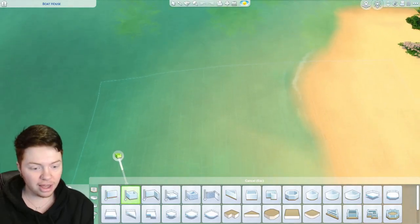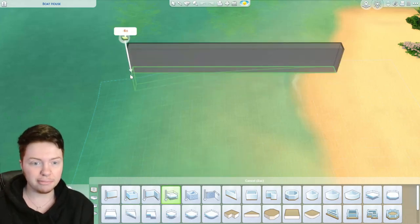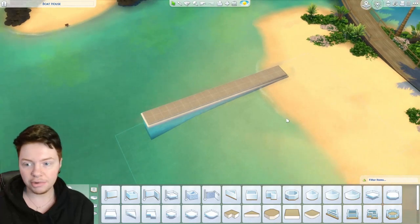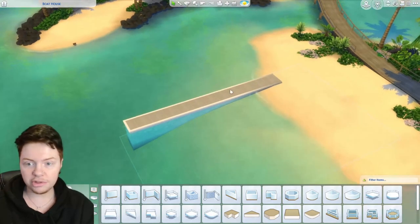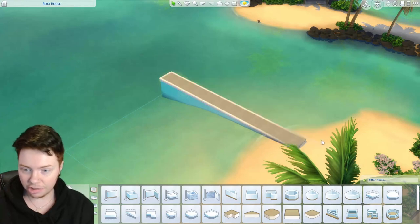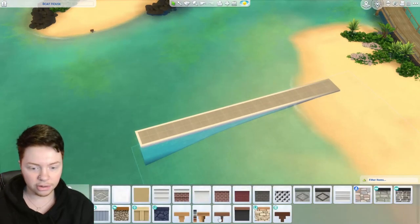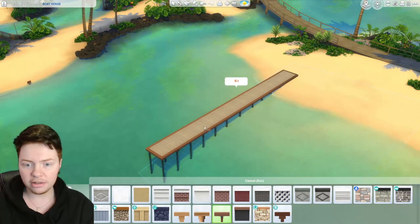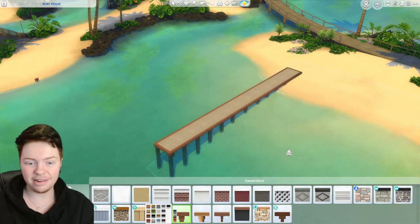We're going to start with our dock. I'm thinking we could use a foundation but I'm worried that'll mess everything up, so I might just use a platform to get onto the boat. It's going to make a sort of foundation anyway, and I'll drag it out — we'll have it be two wide. We're using a quite small lot. I don't really want a massive boat; I think it'll look better if it's smaller. Actually, we'll just do it as a foundation. A couple of different dock pieces we could use — I kind of like this one with the thicker foundations.